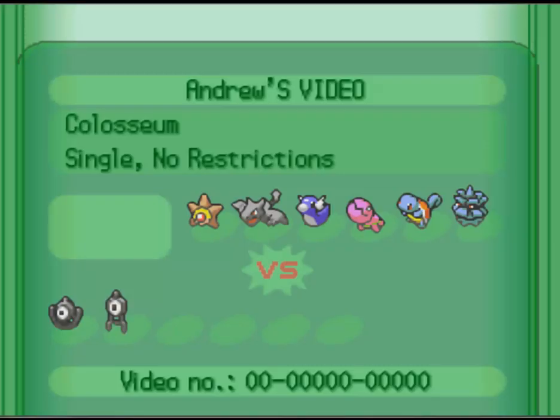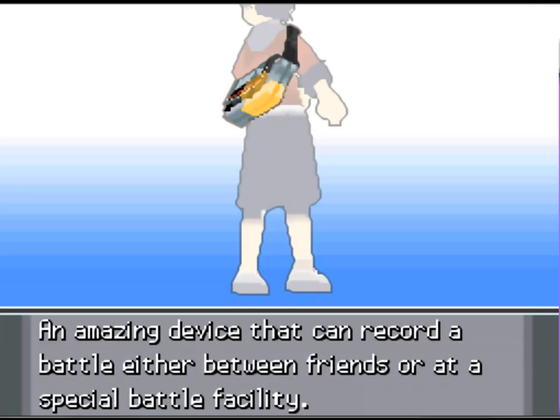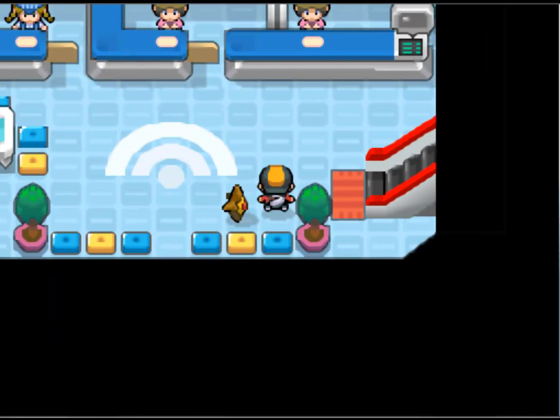The next step is going to the Global Trade Station to upload it. In Platinum, the Global Trade Station is in Jubilife City — when you are at the PC, go to your left and keep walking and there will be a big blue building. In HeartGold and SoulSilver it is in Goldenrod City. I'm just going to go there now.